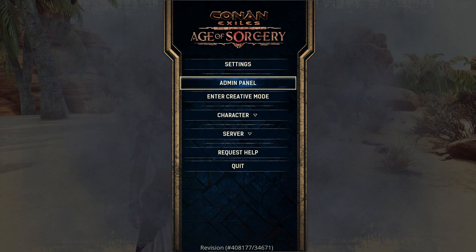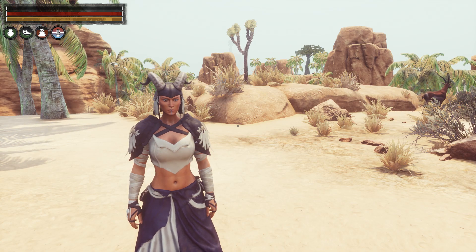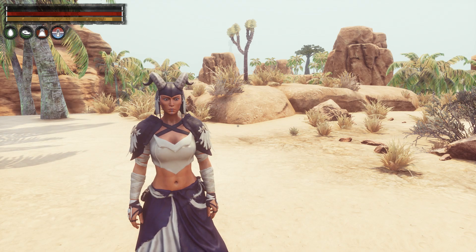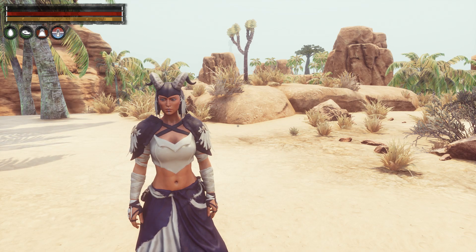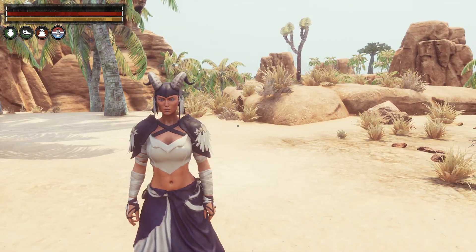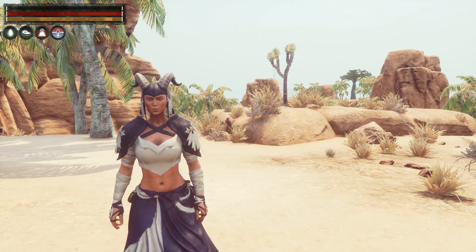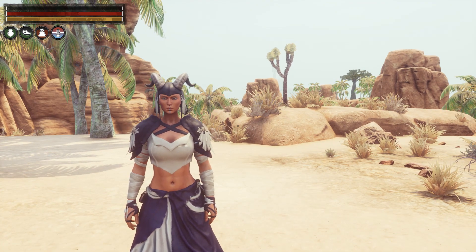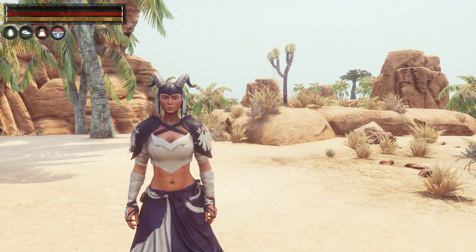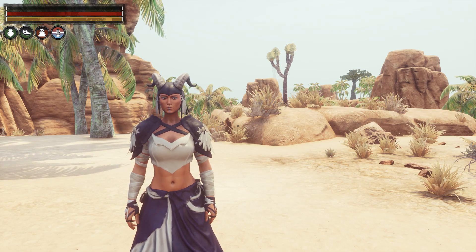That is how you get into the admin panel and enter creative mode. This game is fabulous — I don't know another game that does this, and it allows you so many options on how to play. You do not need to play this game the standard way to enjoy it; if you just like building, get in here and use those tools and build to your little heart's content. If you liked this, give me that big old like, and if you'd like to see more, just subscribe. Hit that little bell and you'll be notified when I post my next video. Thank you so much for watching, and until next time, Gigi out.